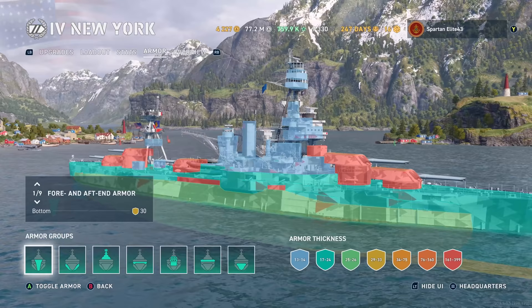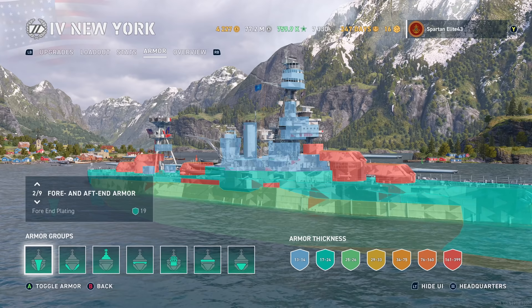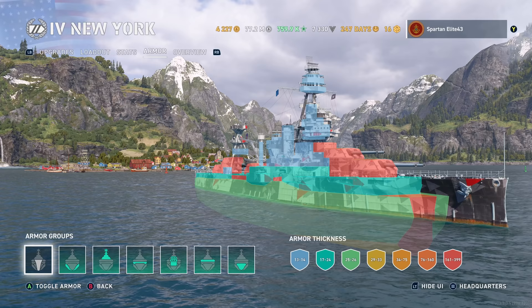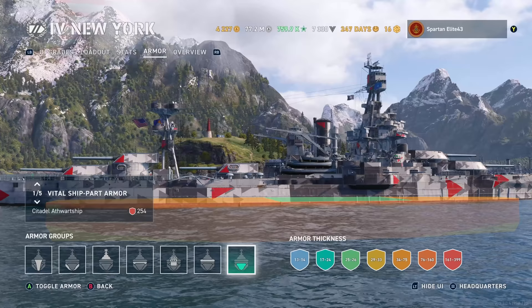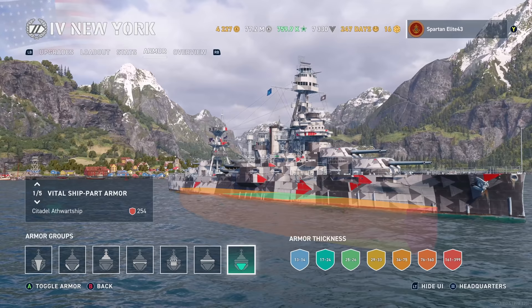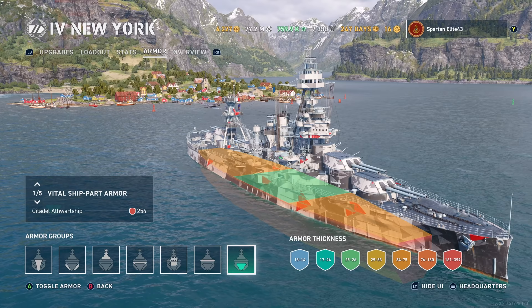This is where you get a huge upgrade over the Wyoming. Notice that belt armor — it is substantially thicker than the Wyoming's, and that makes a huge difference. The front plating is still only 19mm, meaning your own caliber gun can penetrate it, so keep that in mind. The citadel extends from in front of the front gun to the edge of the rear gun — it is massive. It's slightly above the waterline, and if you are angled, shells can go straight through that front plating right into your citadel.